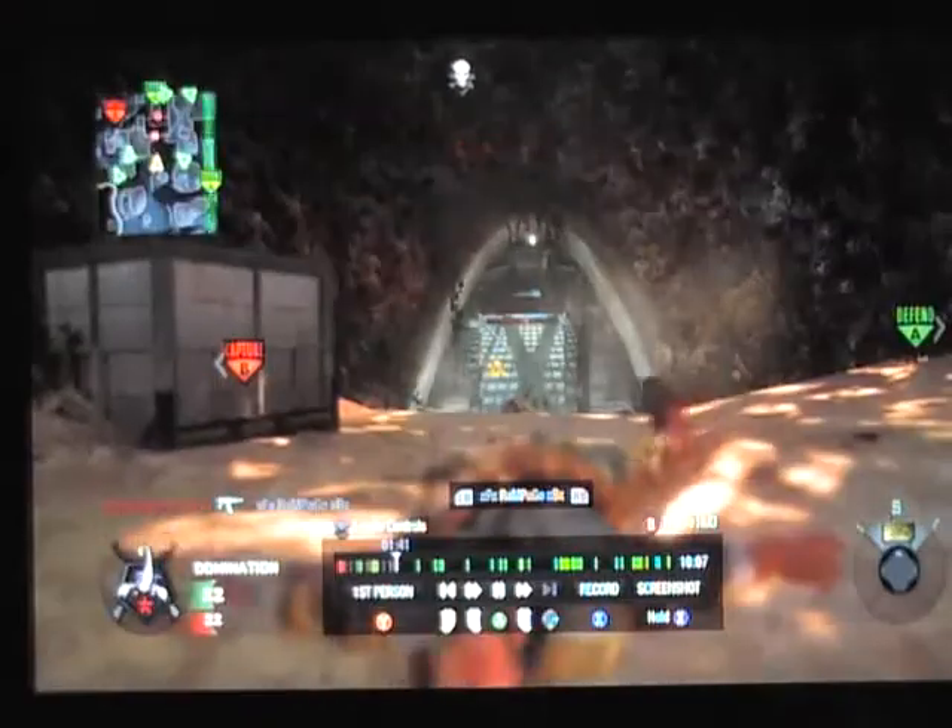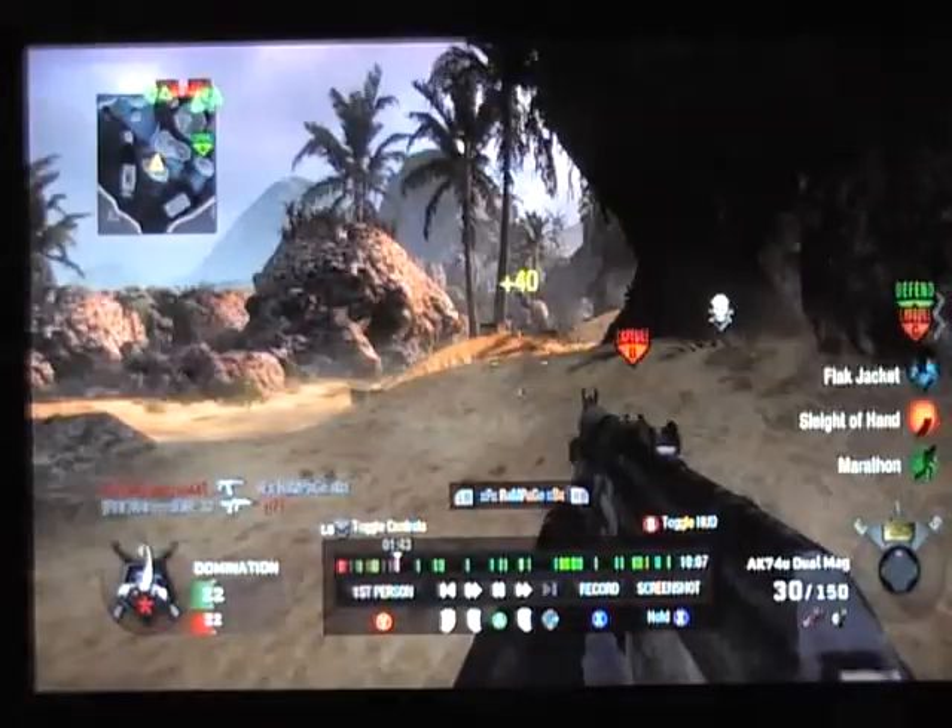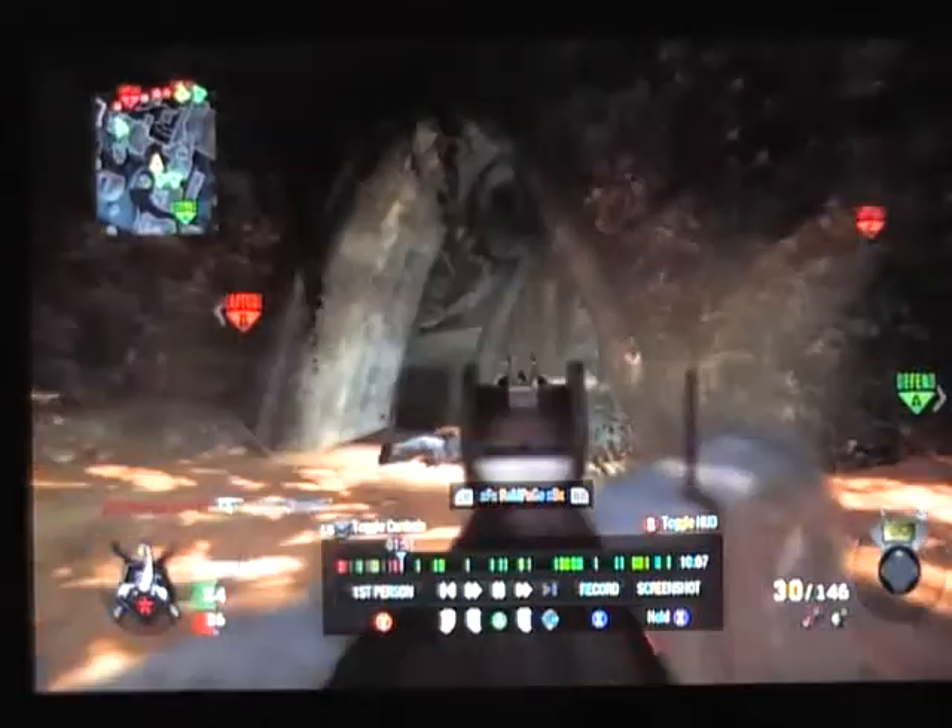I think later on, after this next death, I switched to the 74U. Since I don't have Scavenger, I got done over by the Last Stand guy again and this time the kill got stolen. But here we go — I switched to the 74U and this is where the streak begins. I don't die for the rest of the game, which is quite good.